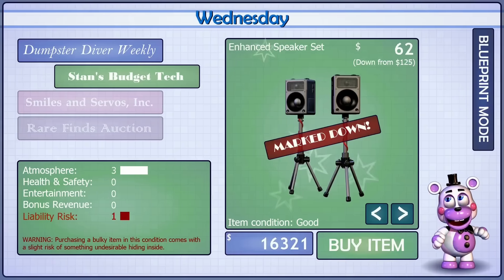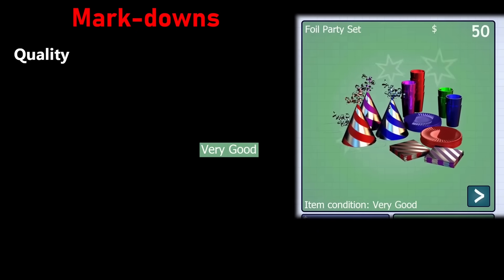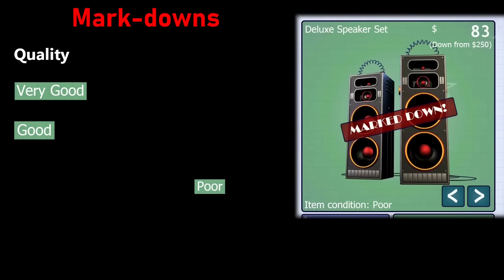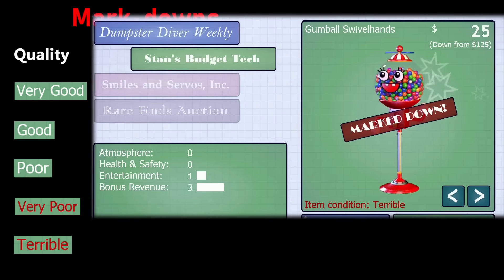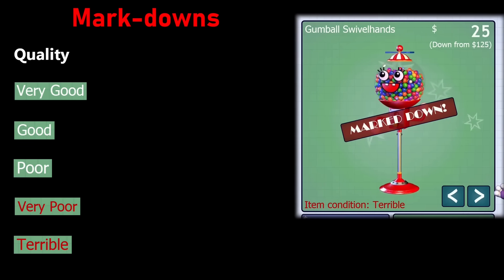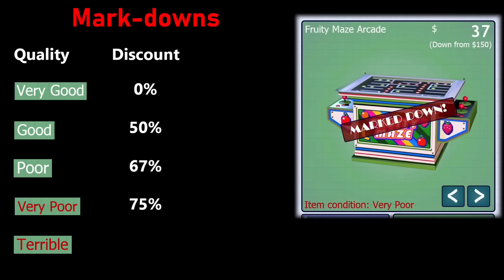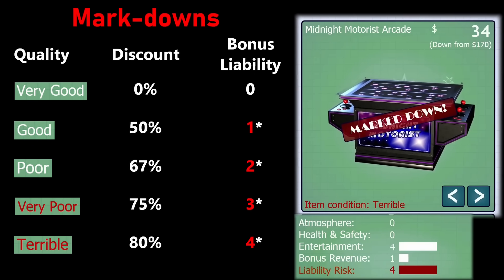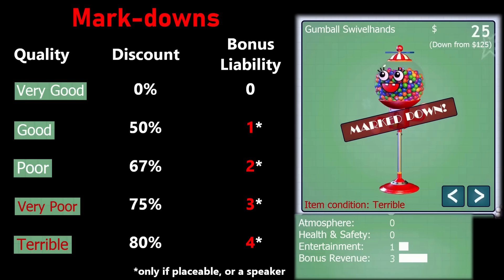Something you can use to alleviate costs are markdowns. Every day after the first, five discounts get distributed to random items in the catalog. Items not marked down are in very good condition, but discounted items have worse conditions: one discount for good condition, one for poor, one for very poor, and two for terrible condition. Good quality markdowns are half price, poor are a third, very poor are a quarter, and terrible quality items are only a fifth of the price. The worse the quality, the more liability you gain from placeable attractions, animatronics, or speaker sets. If it's not one of those, buying the markdown item just saves you money with no hidden liability.